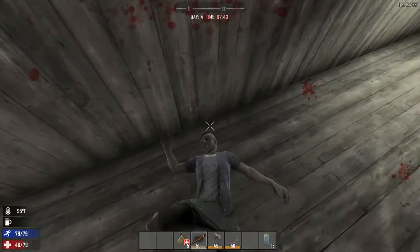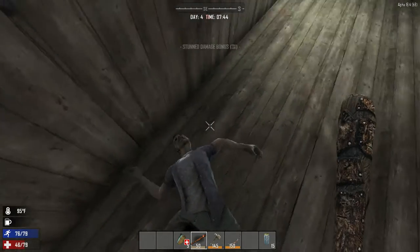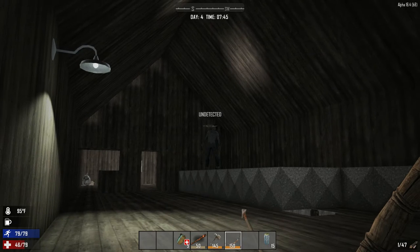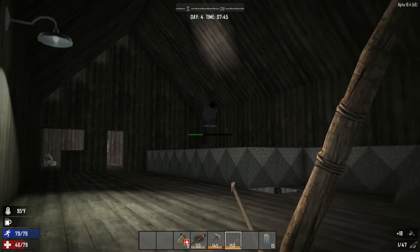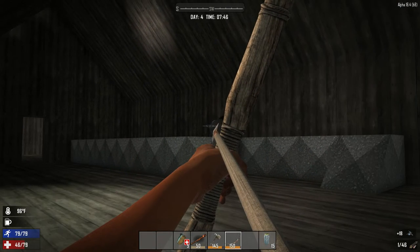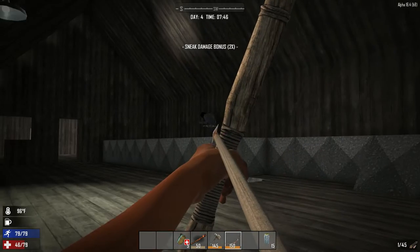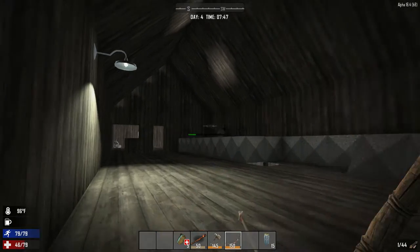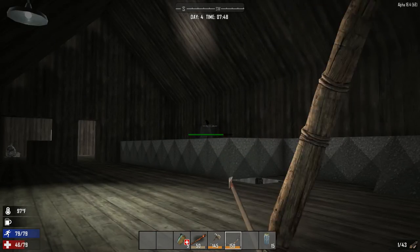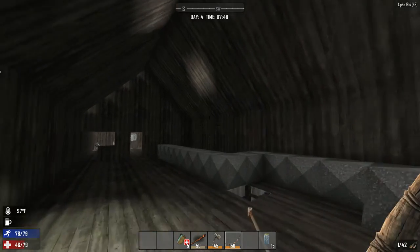Oh my god, oh this is BS. Are you kidding me? Come on, die already — die! There's a zombie right over there standing up, doesn't see me. Come on — oh, now he's moving around. Are you kidding me? Get him. He's beating up on the wall. Come on, headshot — he's down, let's go!